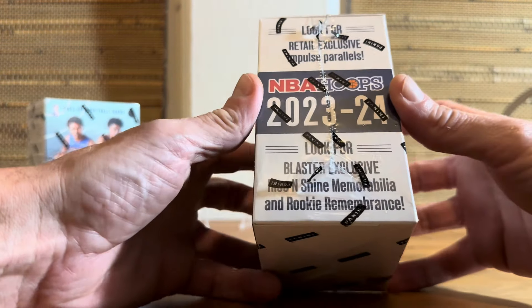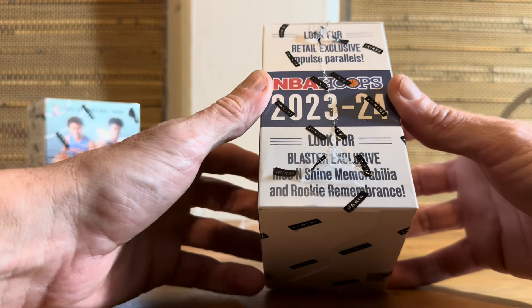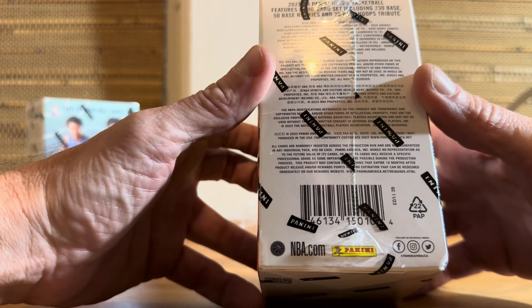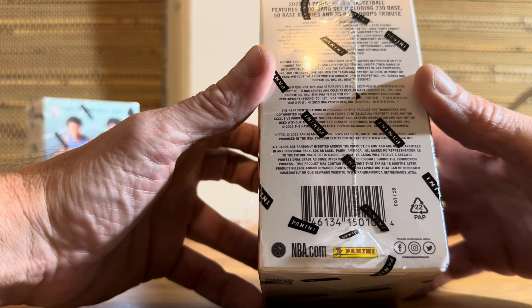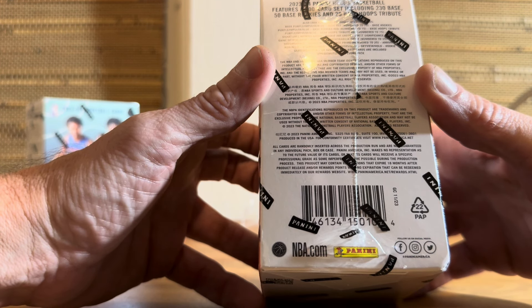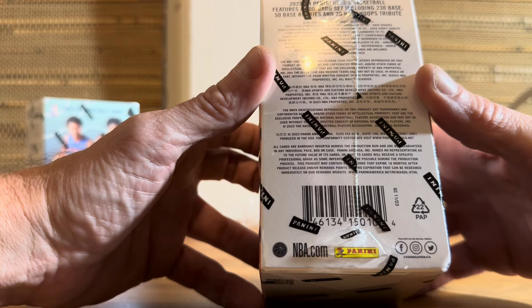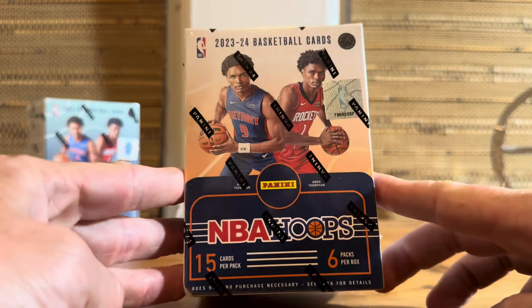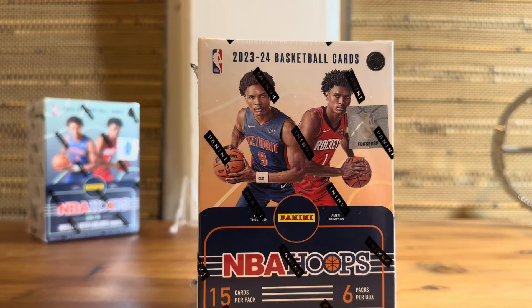Looking for Impulse, Rise and Shine, Rookie Remembrance, a bunch of different colors and signatures, Rookie Ink, and then a number of other inserts. Let's go ahead and dive in and see what's in these bad boys.